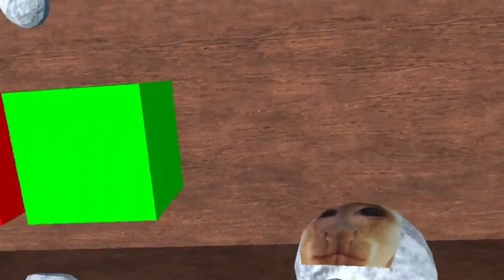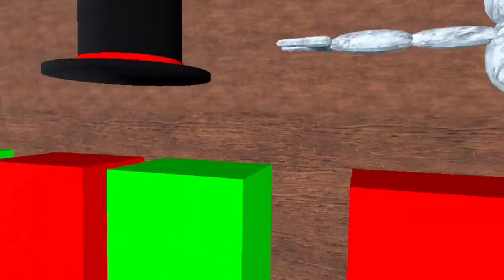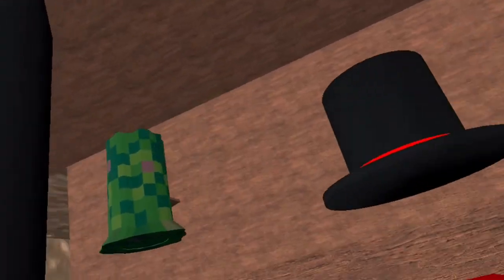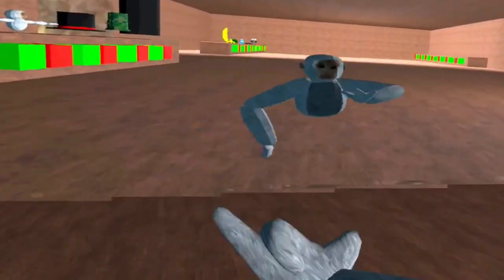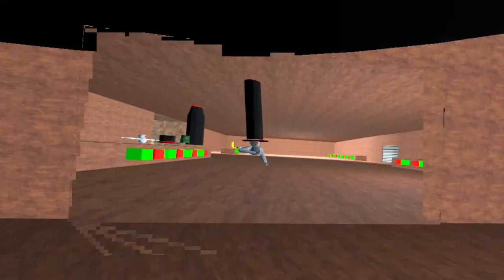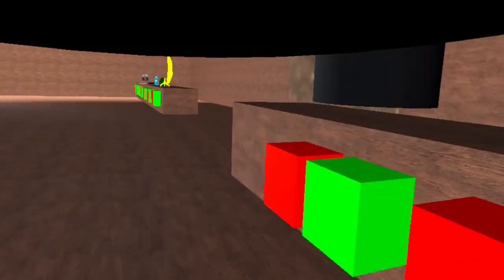Oh my gosh. What? Bro. There's a little top hat — they couldn't even remove it from showing your face. I don't even know what this is; it's like a green stump or something. And then there's just this freakishly tall hat.